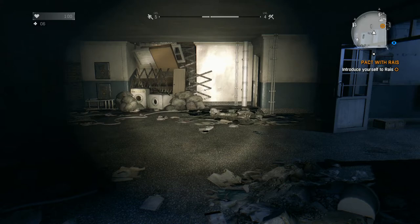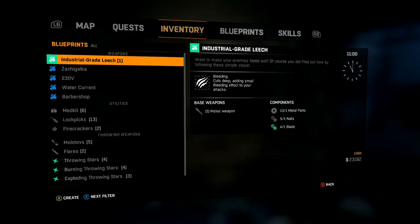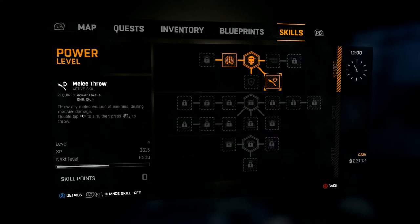You're going to need a skill unlock though. You'll want to play maybe two missions, or just go out and kick some ass, and then go to Powers and unlock the one called Melee Throw.